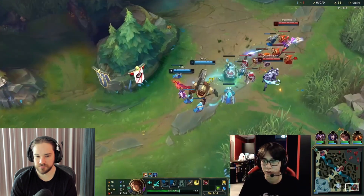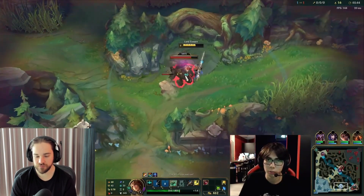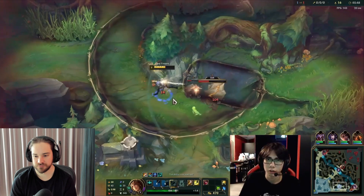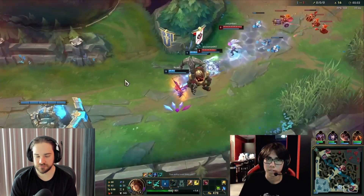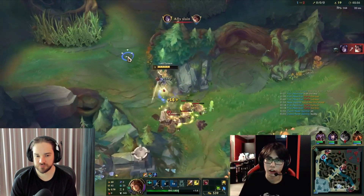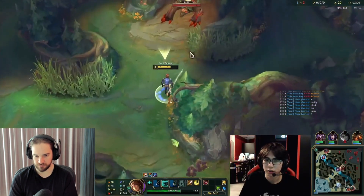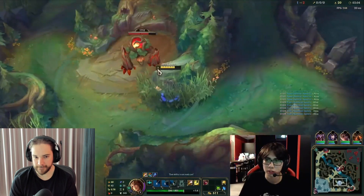Right here, something to note: I skip my red buff for two reasons. One, if nothing happens in the game I'll clear raptors into krugs right away, so when I recall and clear back down they'll spawn very synchronized. Two, if I do red buff last, I have the red buff buff for a much longer time on the map.